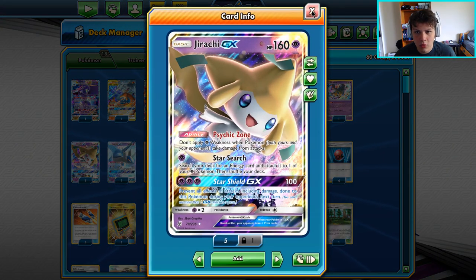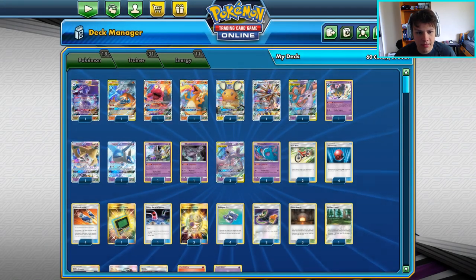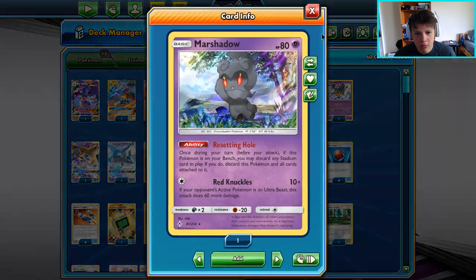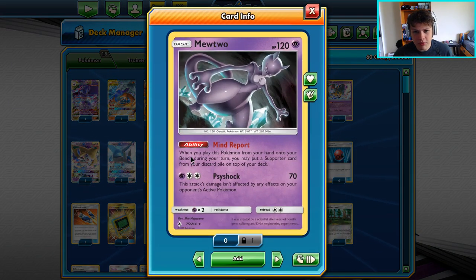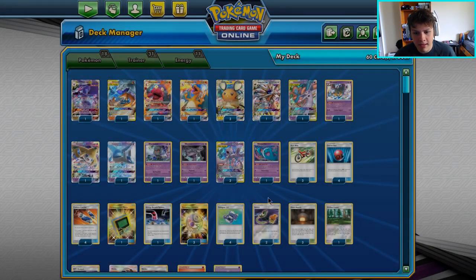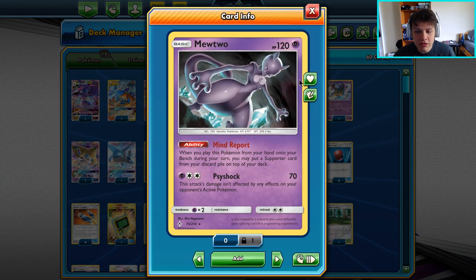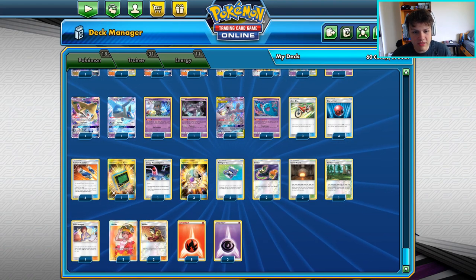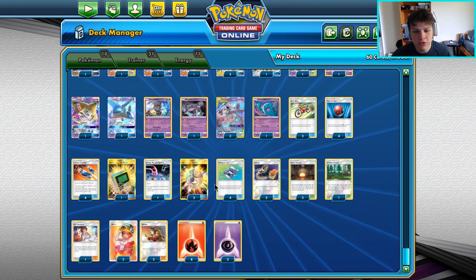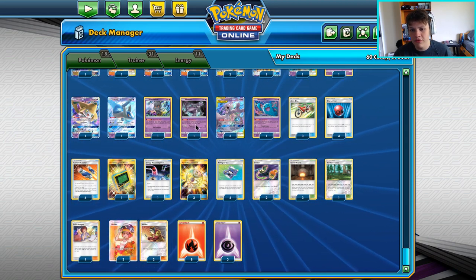The one Jirachi GX is a staple, the one Latios GX is a staple — too good not to play. The Marshadow I would definitely keep in there as well. The Mewtwo is a super cool addition to the deck and I really liked it — it basically replaced the second Bills Analysis. You can still use two Bills Analysis throughout the game if you want, but really Mewtwo is there as a search for a Welder through Mysterious Treasure. You can Mysterious Treasure for the Mewtwo even the turn before.